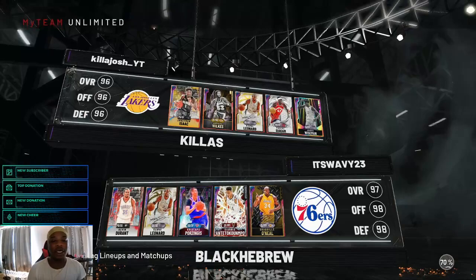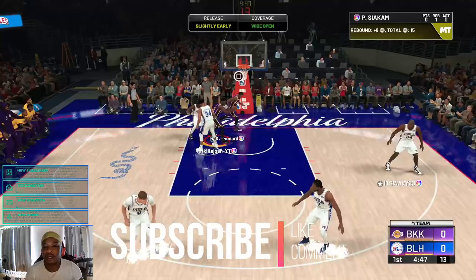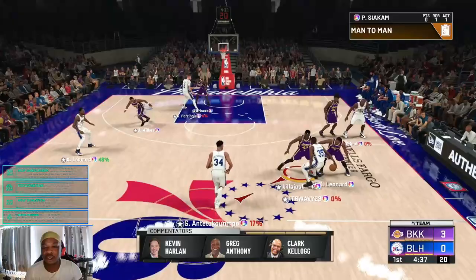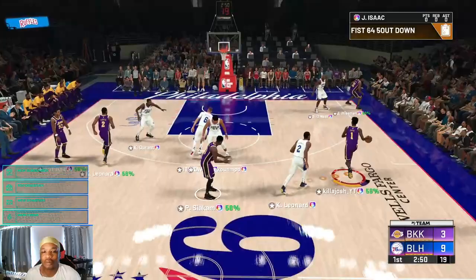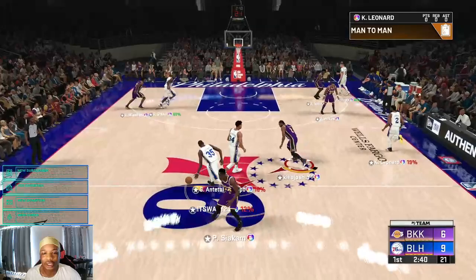We're going up against KD, Kawhi Leonard, Kristaps Porzingis, Giannis, and Shaquille O'Neal — this is not going to be an easy matchup at all. Great defense to start. We hit a stop-and-pop but it's not a green — it's good though. I don't like wanting too many shots because I feel like the game will just be out to get you after that. It's a really bad start to this game so far.